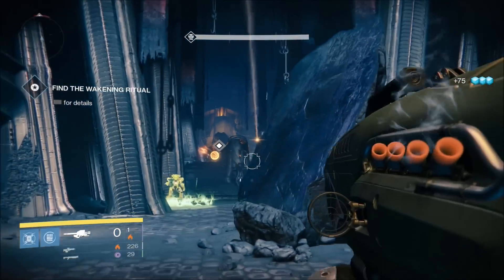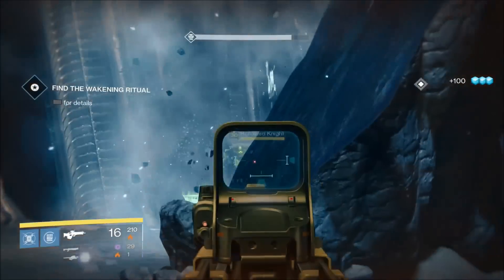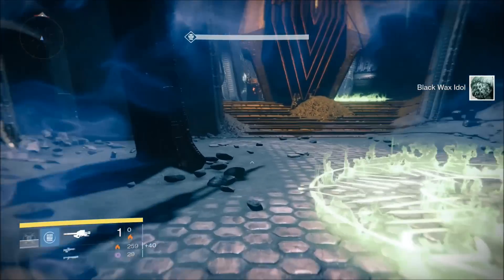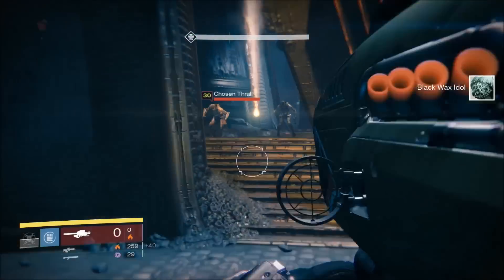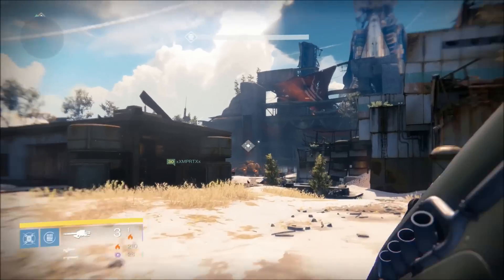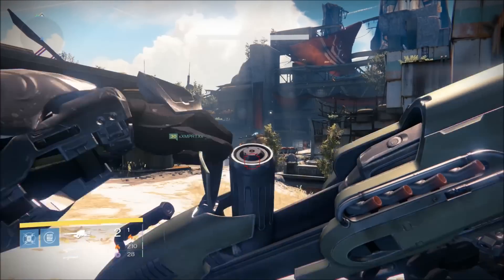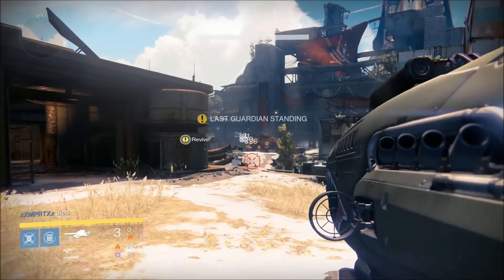The Pyromancer perk is its signature ability that will leave a solar grenade effect in its wake for about 5 seconds. This allows you to have some nice area of effect denial and control in matches, and can keep mobs from spawning out of rooms in certain areas. Landing it on a stationary target can yield some pretty impressive numbers, especially if you get multiple rockets off.